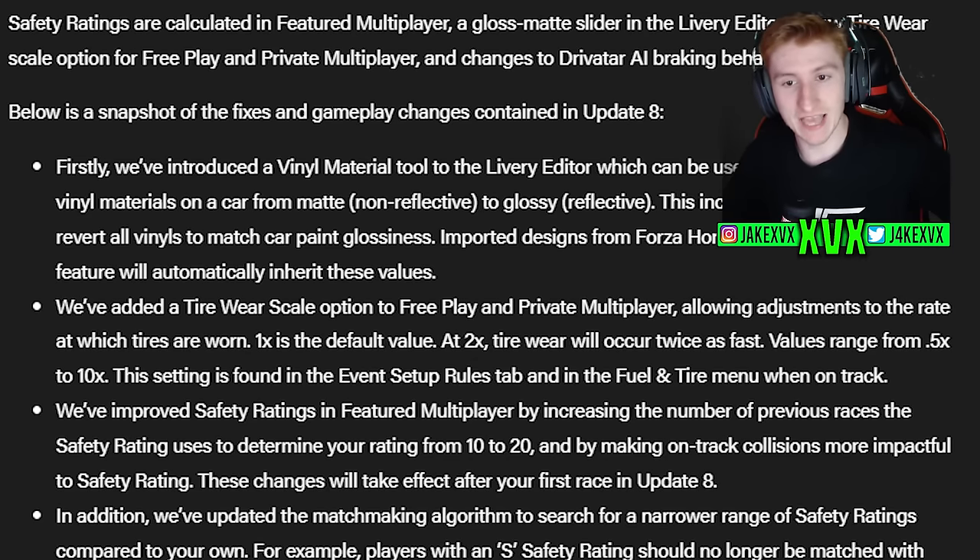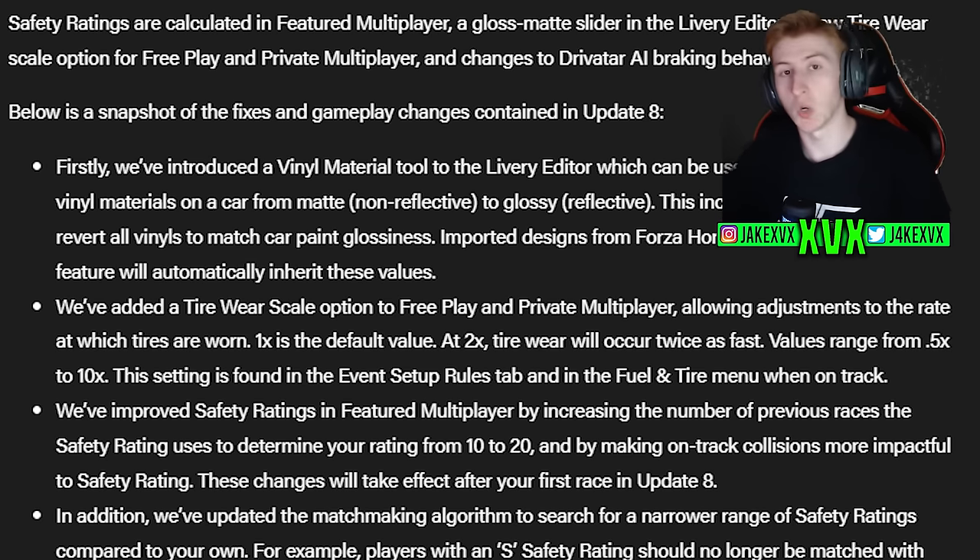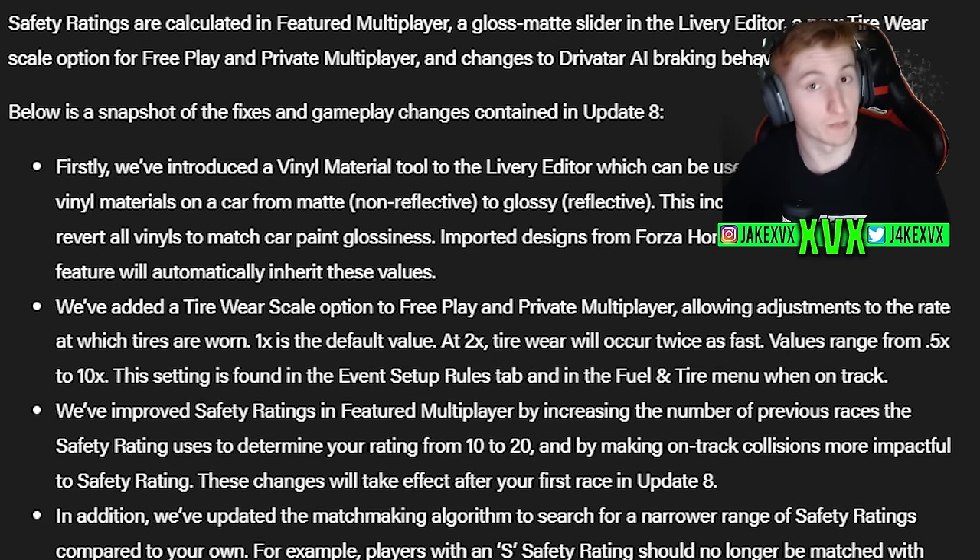They have added a tyre wear scale option in free play, Prime, and multiplayer, so you can adjust the rate at which your tyres wear down. One is the default value; if you go to two that will double it. You can go from a range of 0.5 — half the tyre wear — up to 10, which is ten times the tyre wear. That could make for some interesting challenges and events.